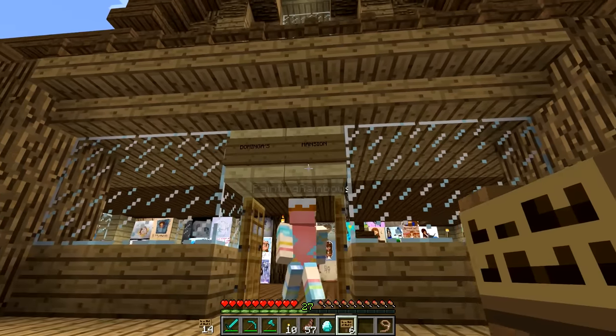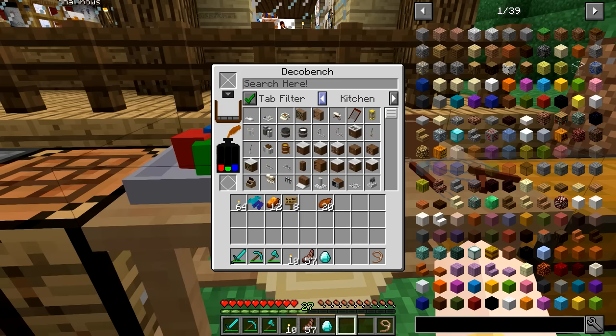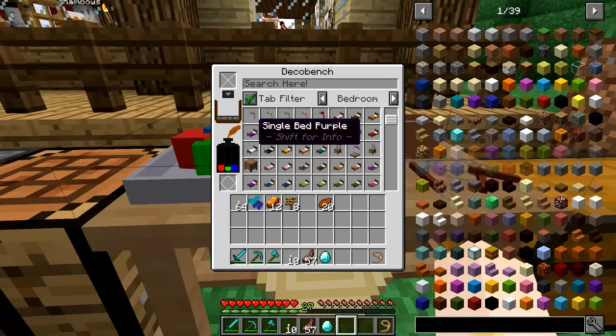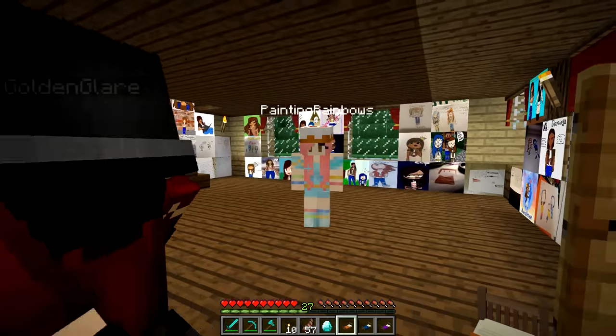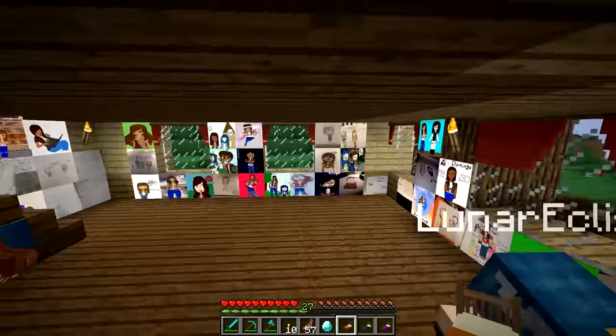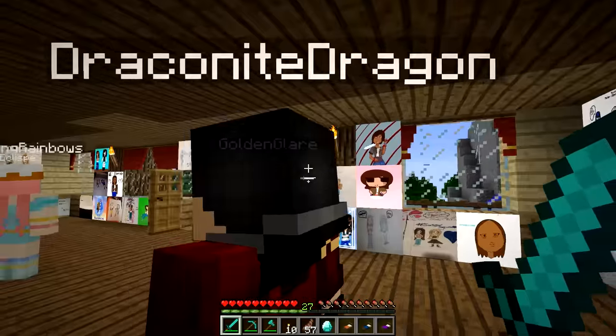There you go - Dominga's mansion! We are going to grab Dominga some beds first, along with her siblings, because her siblings need to live with her. She can't live in this giant mansion by herself. Let's grab Dominga a purple bed, a blue bed, and an orange bed. Where do you think Dominga's bedroom should be? She'll probably want the biggest room upstairs. Oh Gold, are you putting up curtains? They look so cute!